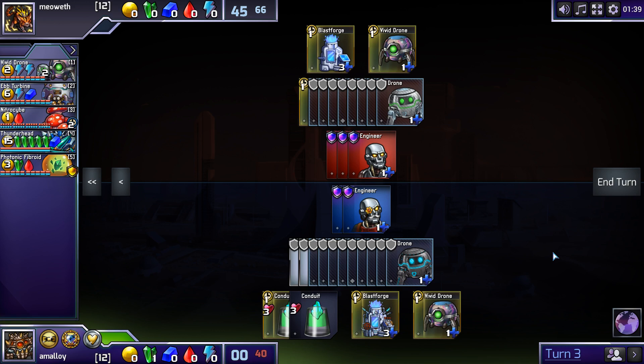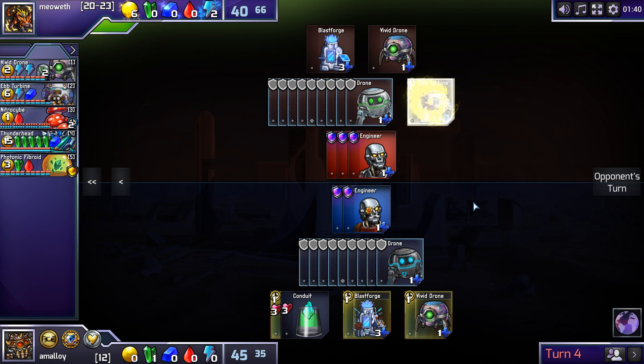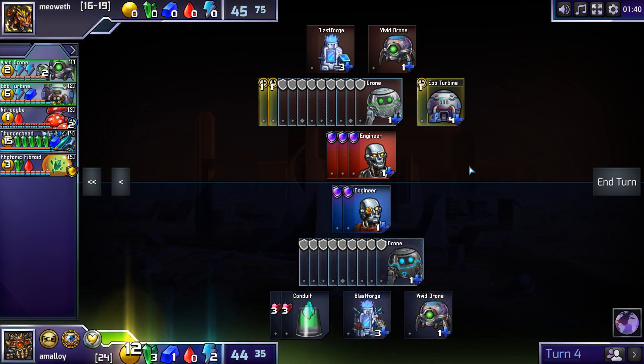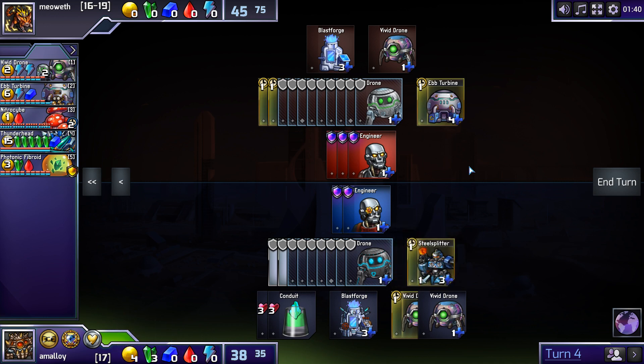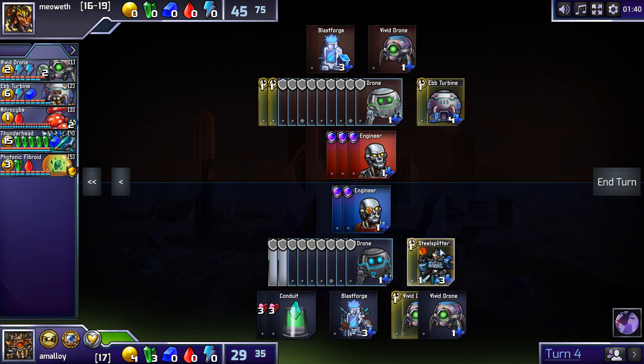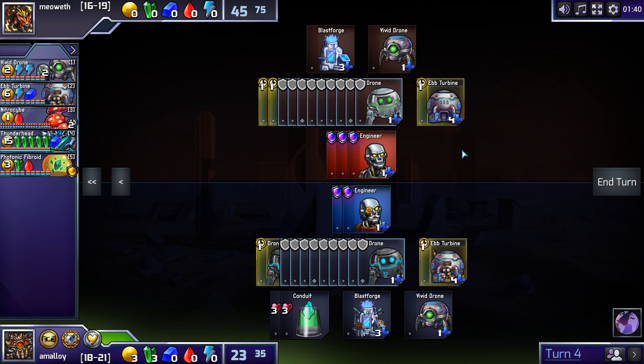Maybe instead of ebb, I could even get a splitter. I presume opponent's getting ebb here. It feels a bit bad to float - yeah, I can't quite do this, is the problem. It should be fine to get ebb and then Thunderhead. Opponent can get 1 attack for free with a splitter, but I don't need the energy for much of anything, so that's fine.